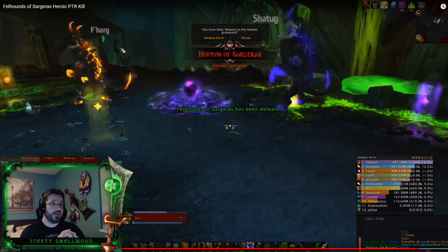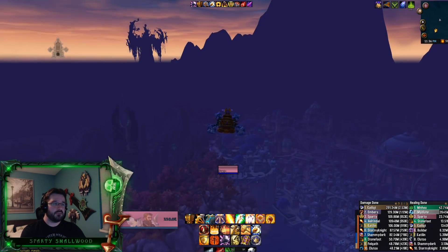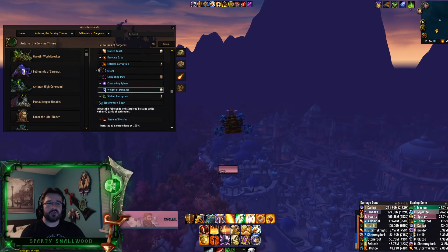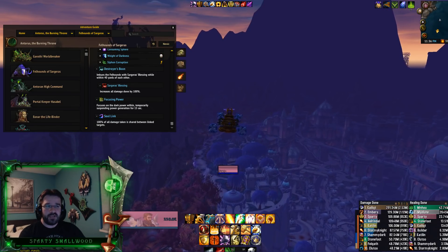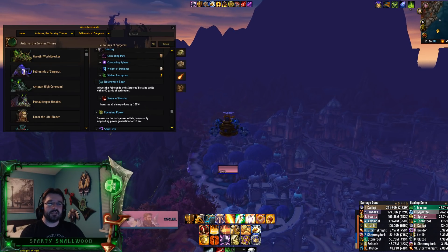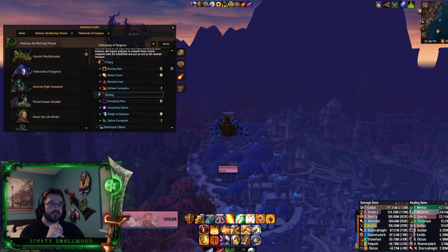Super fun encounter for tanks — they didn't move at all, just did their active mitigation and DPS'd a little. Any questions let me know. That's it for Felhounds of Sargeras. It's a good second boss in terms of difficulty. The damage is shared between both dogs so it doesn't matter which one you attack, but if you can hit both that's great. Again — if they get within 40 yards of each other they do 100% more damage.